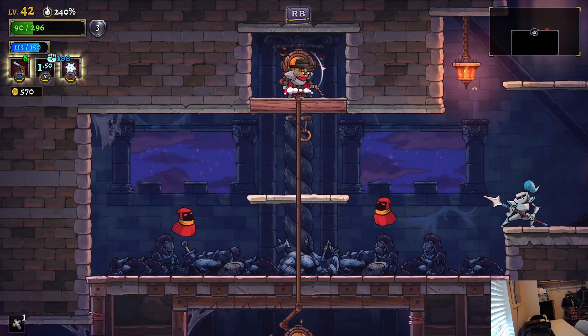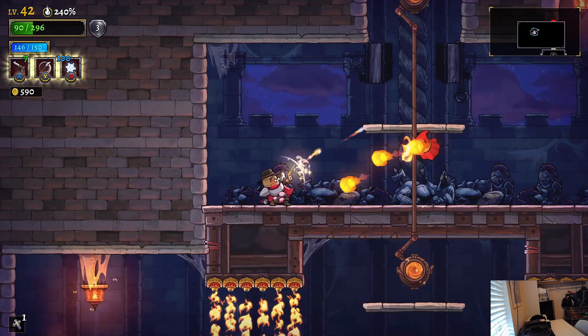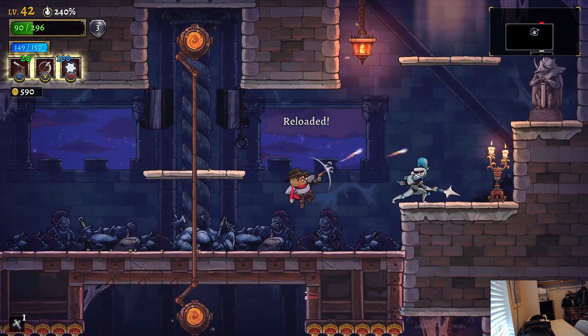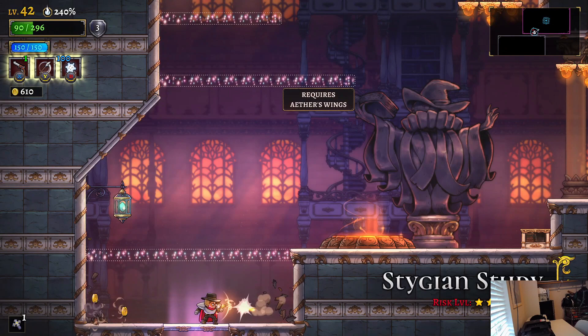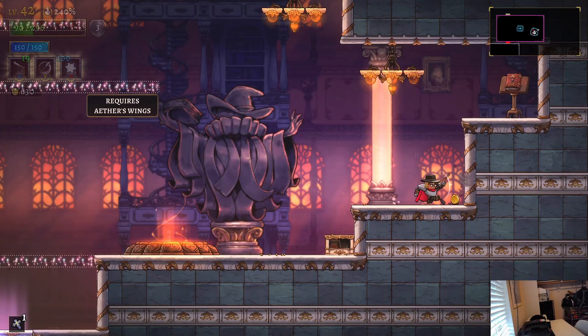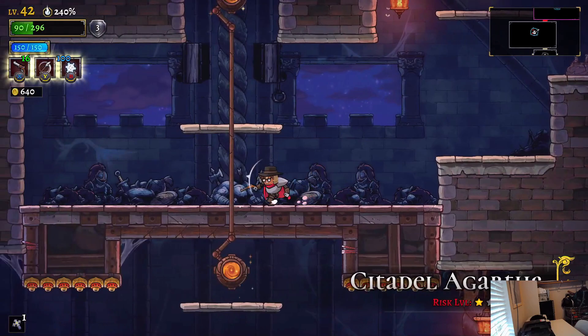Oh god, get out of here, no one likes you. That's cool. We found the entrance to this stone that I will probably never be able to figure out — I need a certain item or something. Requires Aether's Wings — I don't know if that's an item or a trinket or a trait.